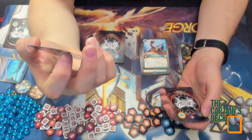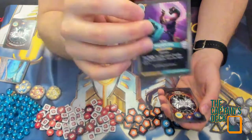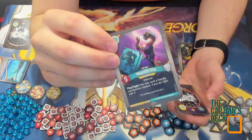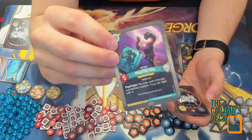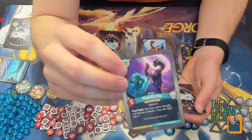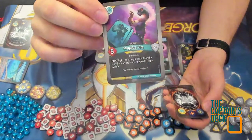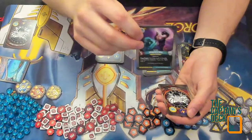Saurian Evil Twin — Magistravita: play — fight; you may exalt a friendly non-Saurian creature, and if you do, fight with it. That's an Evil Twin of an Evil Twin, if that even makes sense! And a third Evil Twin — Sense of Philo: play — deal five damage to a creature with amber on it. Really really interesting.